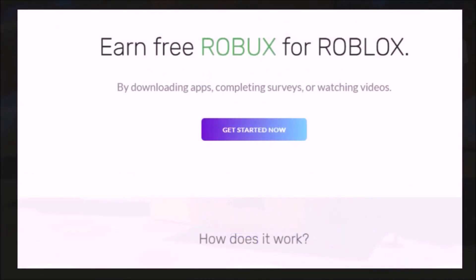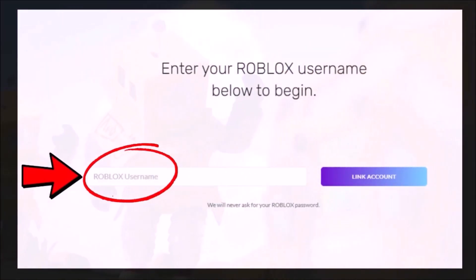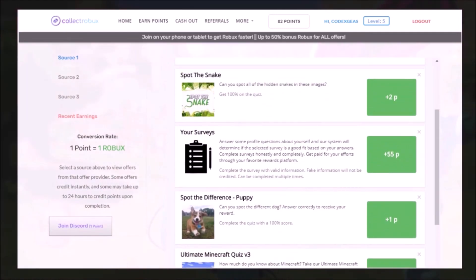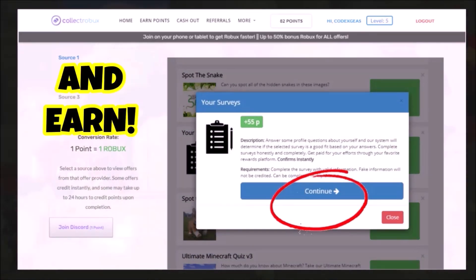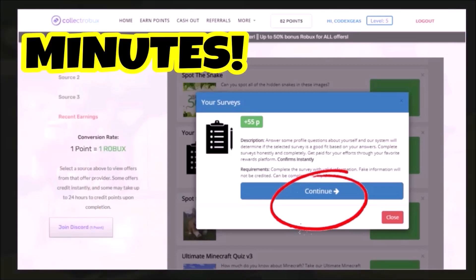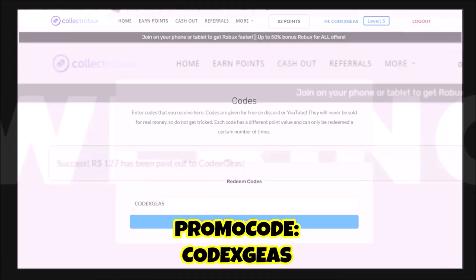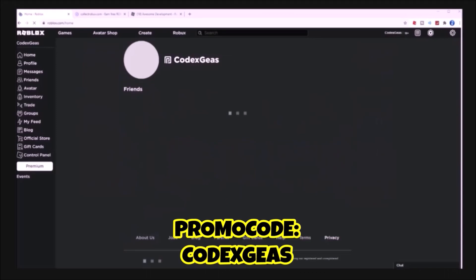Guys, do you want to earn free Robux? Check this out — visit Collect Robux and start earning your free Robux. Once you get into the site, click 'Get Started Now,' then put your Roblox username — no password needed. Click 'Earn Points,' select any offers, and click continue. You can complete one survey and earn 55 Robux in a few minutes. Use my promo code 'codexgis' to get free bonus Robux.